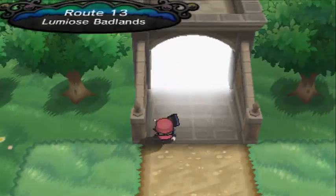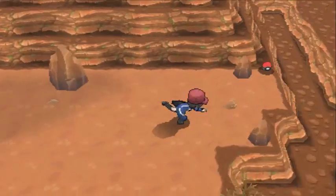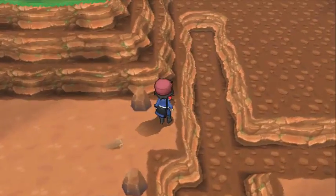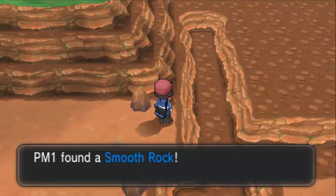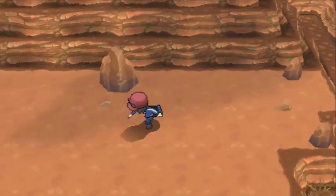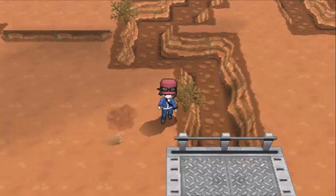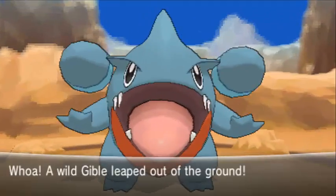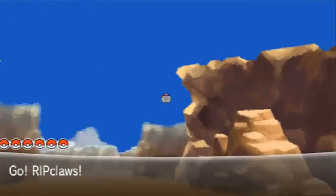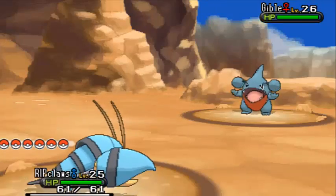We are in Route 13 and you can find five types of Pokemon here. You can find Dugtrio, Trapinch, and Gible which appears at 10%. If you have Rock Smash and smash the rocks you can find Graveler at around 60%, and Slugma at around 30-40%. Let's see what we have here - a Gible!